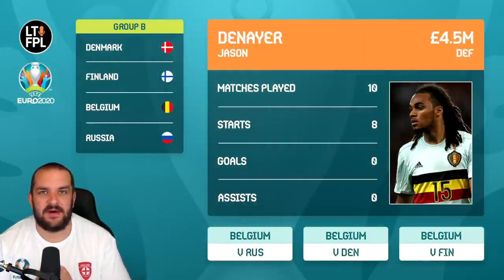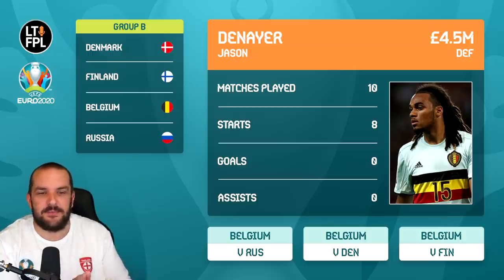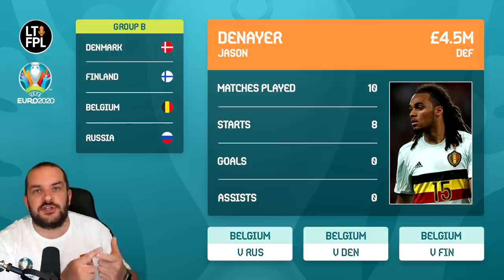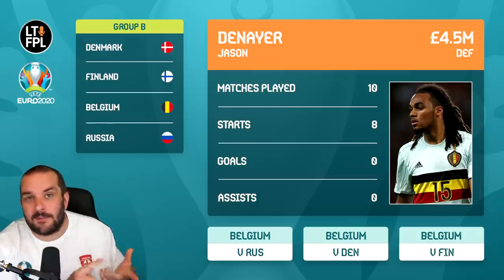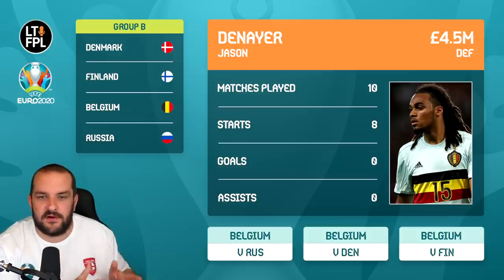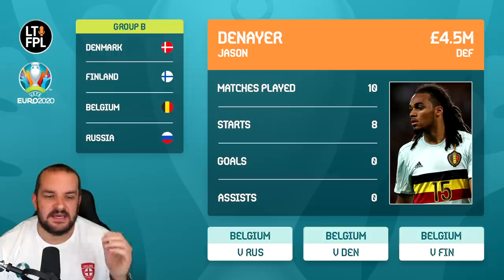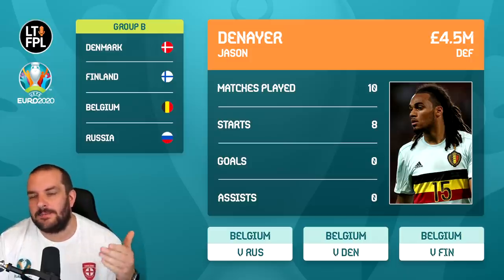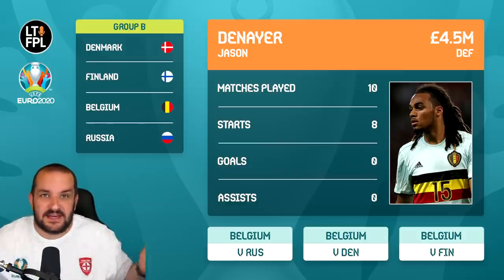Denayer - another 4.5 million defender. He and Maehle are the two I'm definitely going with. He looks nailed on. Belgium are one of the strongest teams - for the group stages you've got France, Germany, Portugal, all quite strong but a bit of a fantasy nightmare, then outside of that Italy, Belgium, England, and Spain. To get a 4.5 million nailed-on defender - he's played 10 matches, started eight times, zero goals, zero assists, but Russia and Finland should be good for clean sheets. In terms of nailed-on, there aren't too many players I trust more.